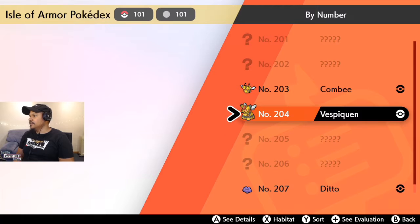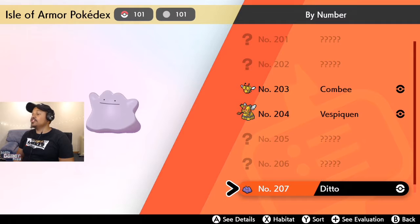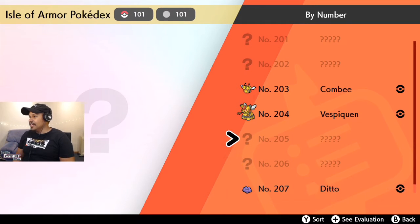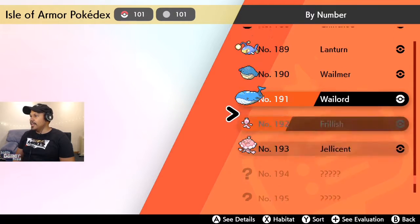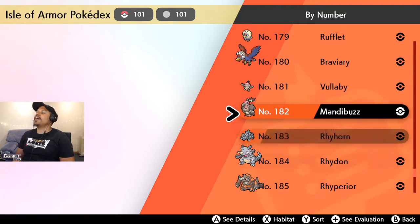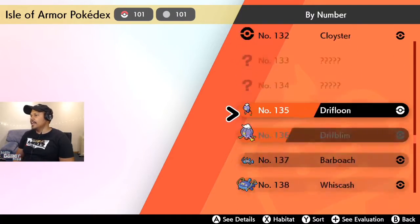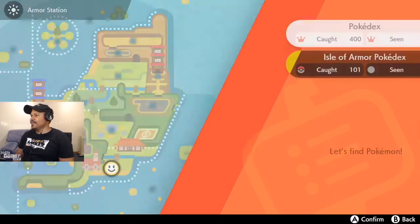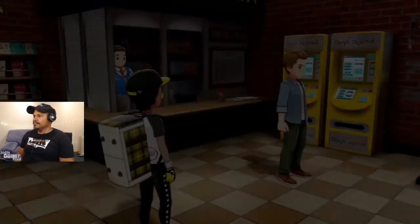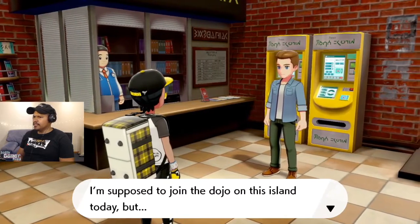Let's see how the Pokédex looks. Isle of Armor — seen 101. Because I've seen some of these already. There are 207 Pokémon in the Isle of Armor by itself. These Pokémon are found here as well — okay, I see what's going on. I gotta catch them all. There's a lot, there's a lot.